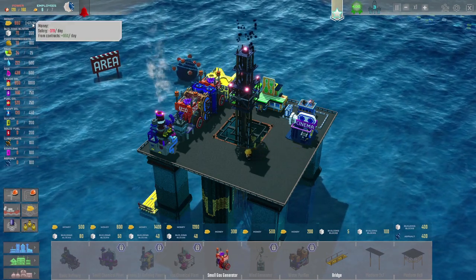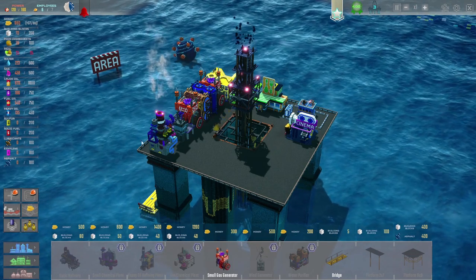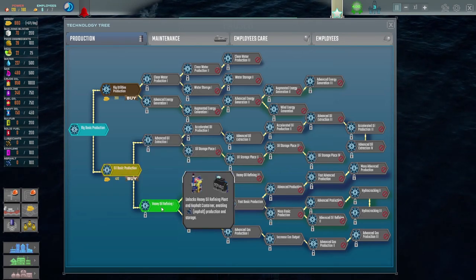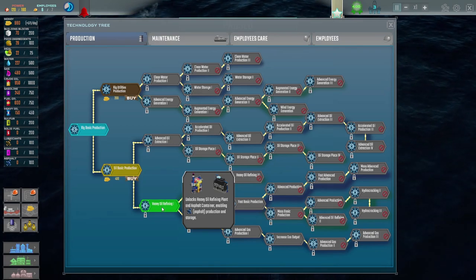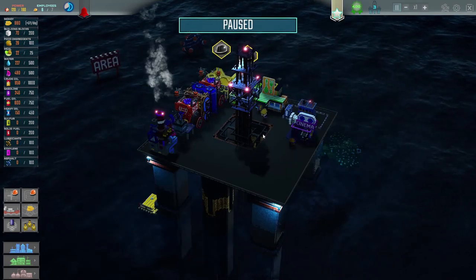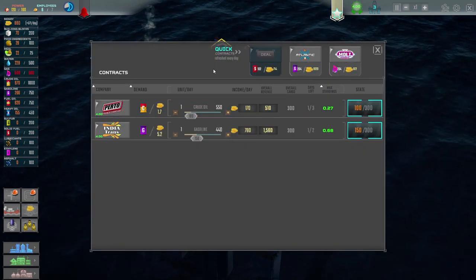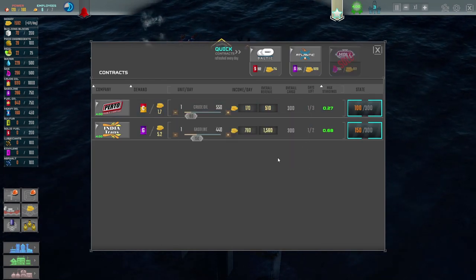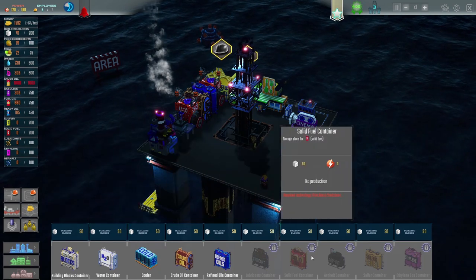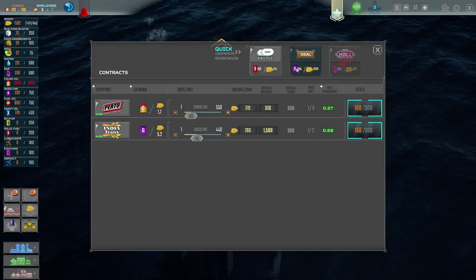So we've got a cinema and we're making a bit of money, which is lovely. Things are looking good, but we just need to save up a bit of cash. We need to unlock oil basic production, and then that leads down to heavy oil refining, which is what we want. We want to get ourselves the heavy oil refining plant and the asphalt container, because that's part of our goal. However, they are quite expensive. Can we do some quick contracts with anything else? We've maxed out on gas again - we'll just do that deal.